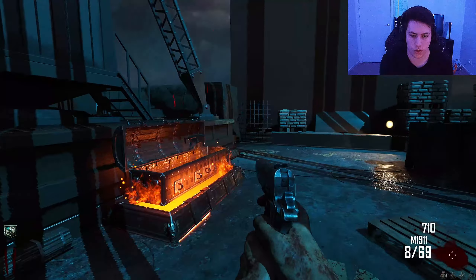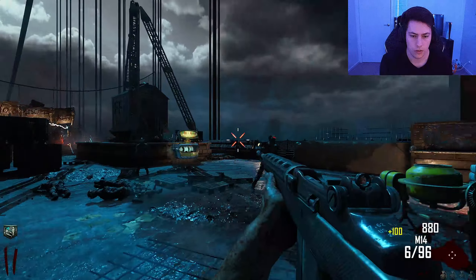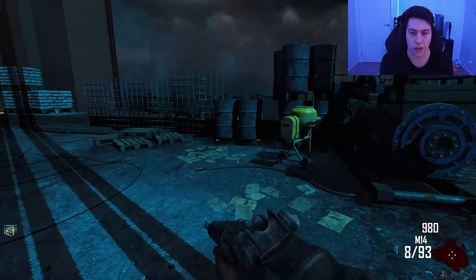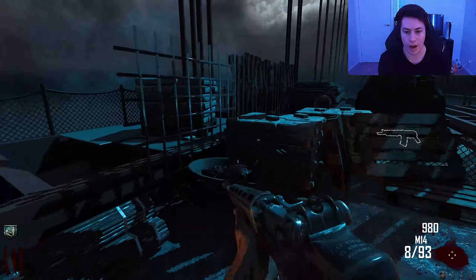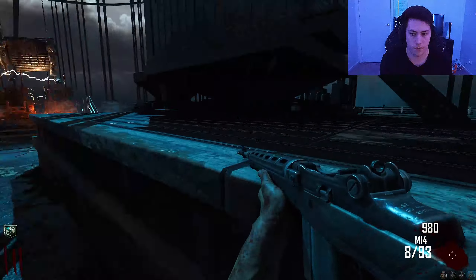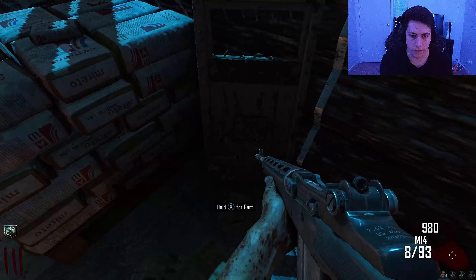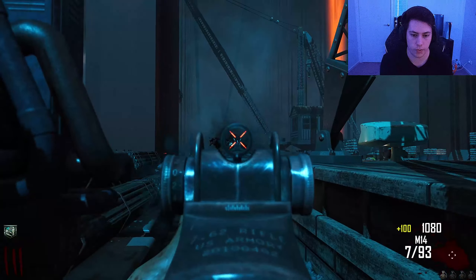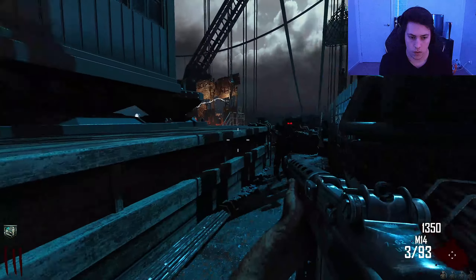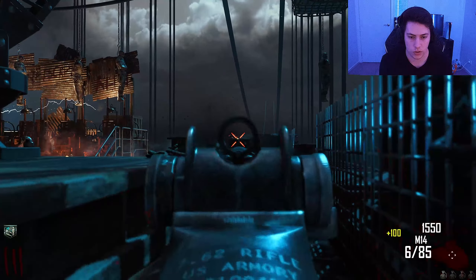I got the M14 from the mystery box - out of all the guns I could have gotten. I wonder if there's more to this map. The bridge is small - I remember in the original Mob of the Dead map, the second you get from the rooftop over to here you can use the pack-a-punch and go back through the electric chair. I might as well get all the shield parts. I want that nuke but I need to kill the rest of the zombies first.